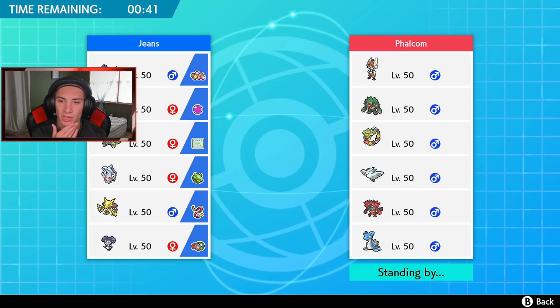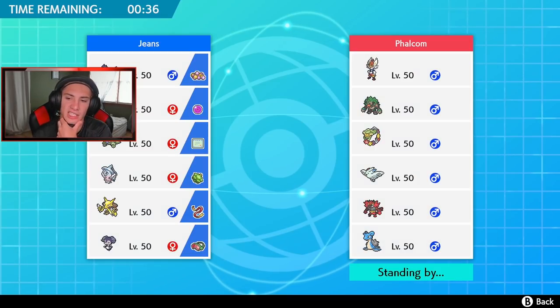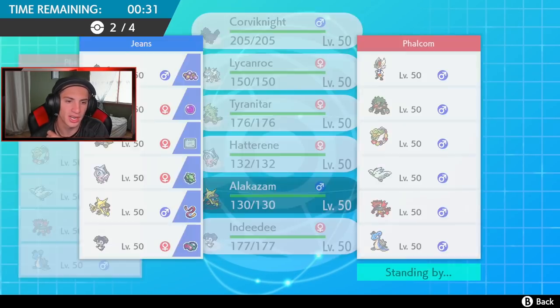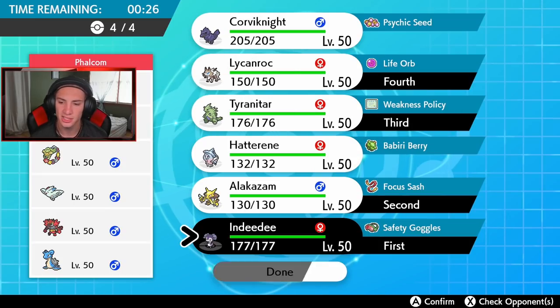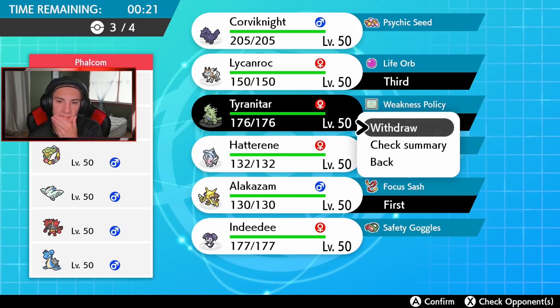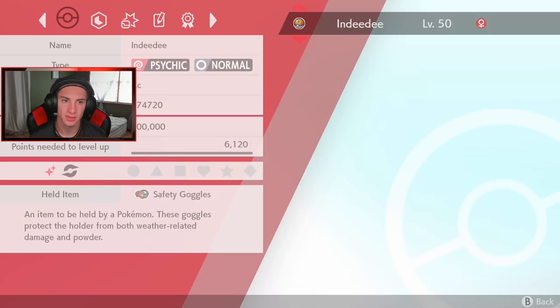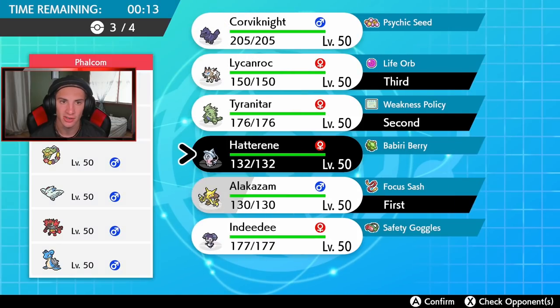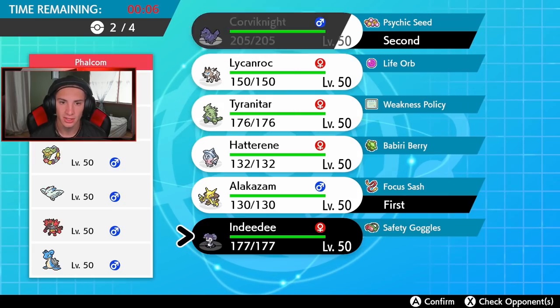This team doesn't seem too fast besides just that Cinderace, so I don't think Trick Room is going to be an option here. I might want to go Corviknight - the Psychic Seeds give us that bulkiness. If I go Alakazam I think I lead with size spam - Expanding Force squad right off the bat. Then I'll bring in the Sand Rush Pokémon and get them rolling. I just gotta watch out for that Rillaboom.